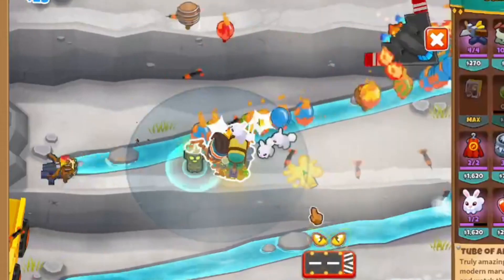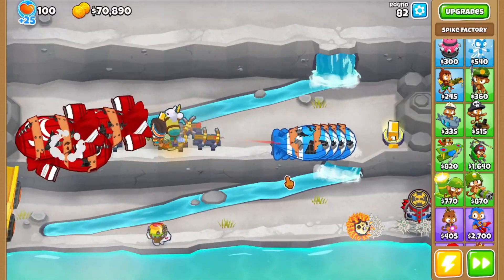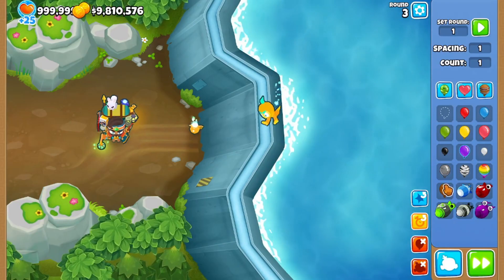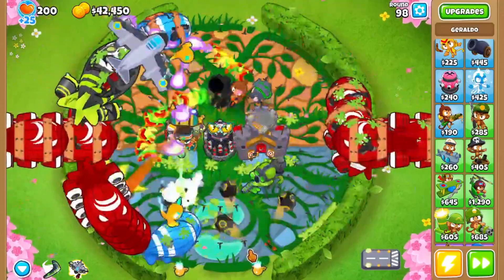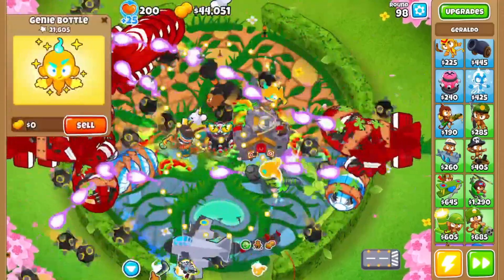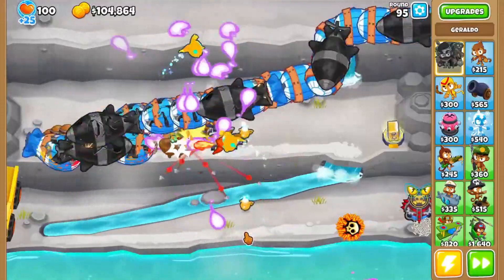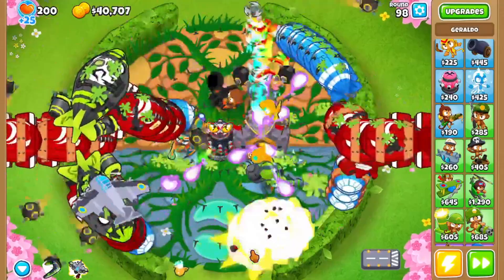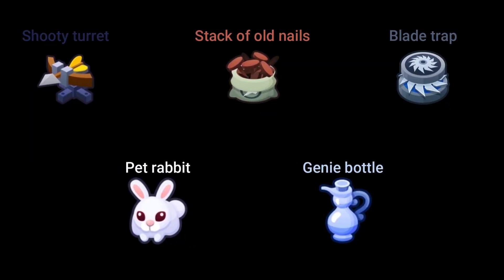Just like the rabbit, which is a pet that needs to be bought 4 times in order to fully function. When you do get it 4 times it deals lots of damage to anything in its path. And just like the genie bottle, it can one-shot ceramics. The genie's bottle spawns a little genie for 2 rounds that flies in a figure-8 pattern similar to a Monkey Ace in the middle of the screen, and shoots when it gets close to a balloon. On level 18, this also upgrades to deal extra damage to MOAB-class balloons. It's best used on difficult late-game rounds such as 98.